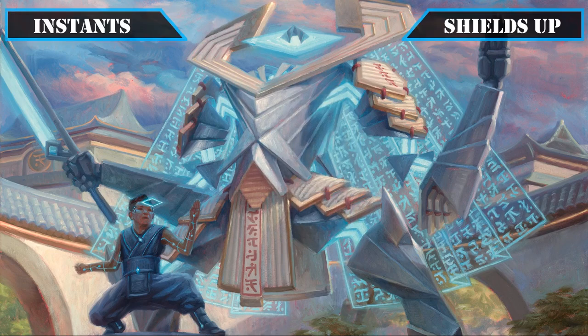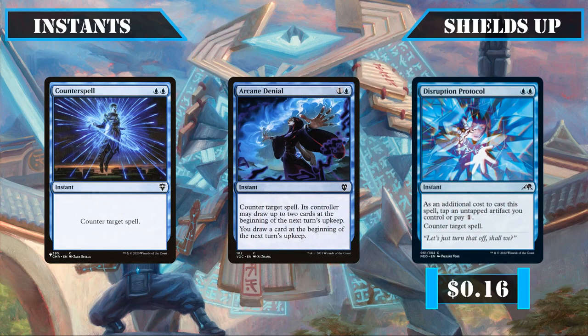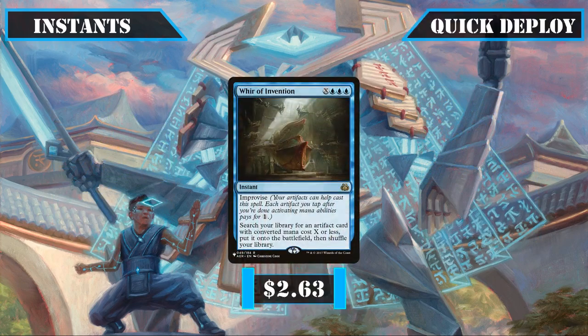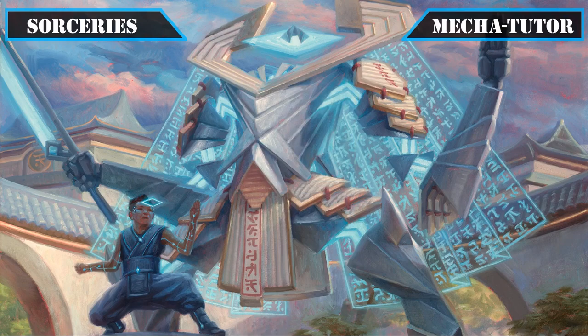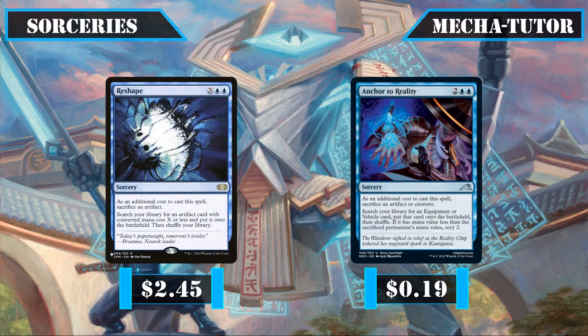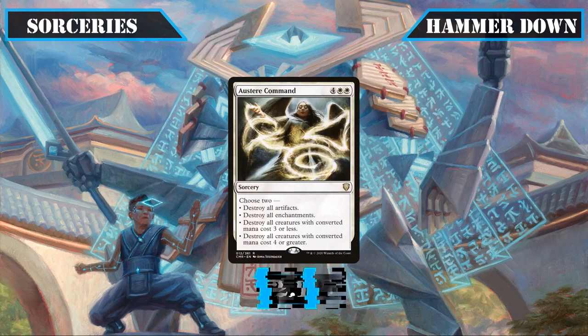Moving on to our new instant upgrades, we'll be adding Counterspell, Arcane Denial, and Disruption Protocol as cheap spell disruption to screen against effects that would remove our vehicles or disrupt our game plan. War of Invention closes out our instant upgrades, giving us the means to tutor up any vehicle directly into play on our opponent's turns while letting other artifacts help pay for it, going a long way toward adding consistency. For sorceries, Reshape and Anchor to Reality are two more tutors to bring vehicles directly into play from our deck, and Austere Command is a modular wipe that lets us preserve our pilots and vehicles.